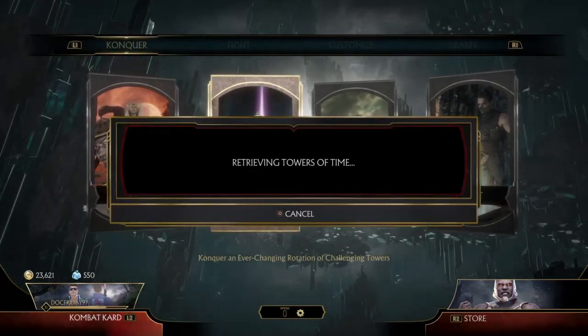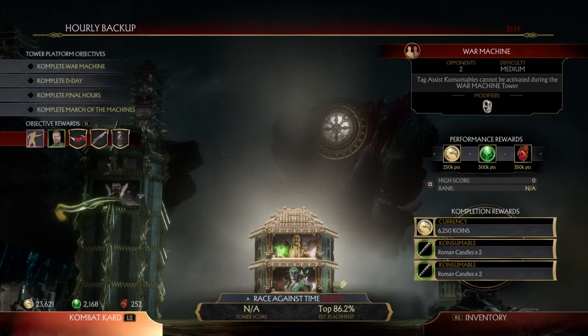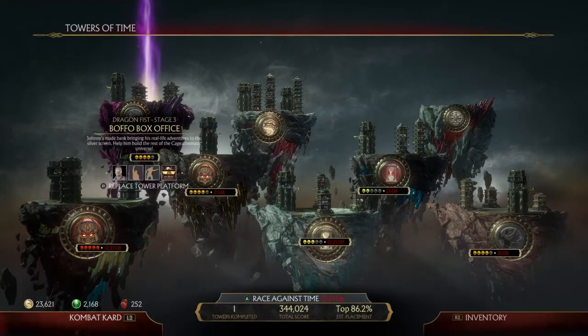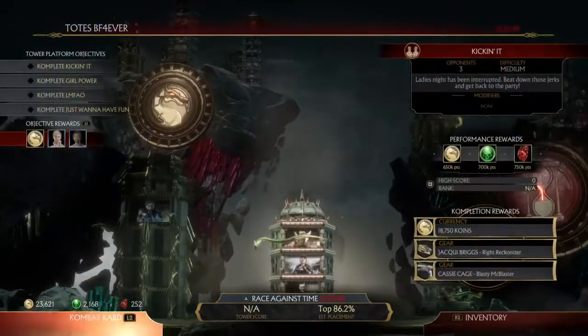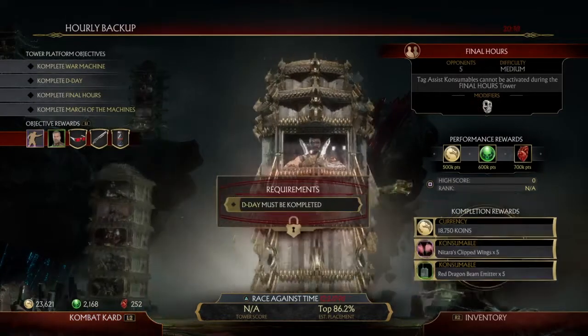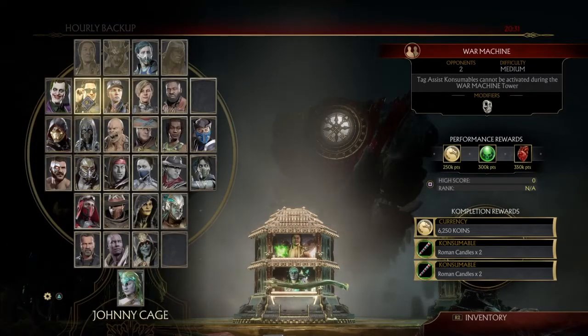Okay, towers — let's see. I don't want to do that one. Not the gauntlet. Very hard — no, I'm not going to do that one. Who are the three people I'm facing? We've got Noob, I think that's Jade, and I think that's Scorpion. Okay, we'll do this one.